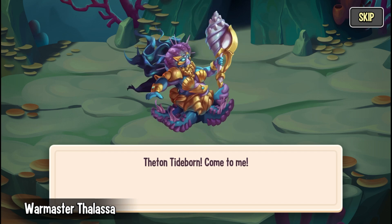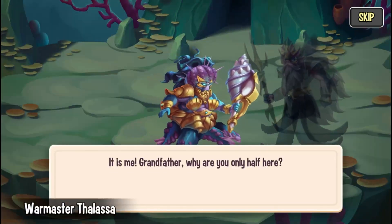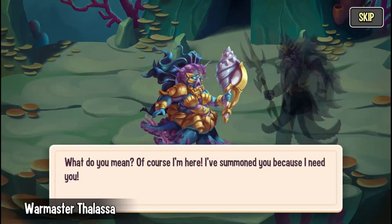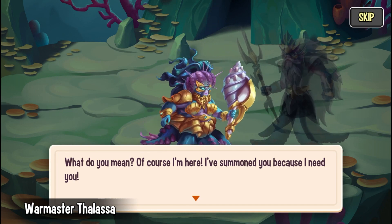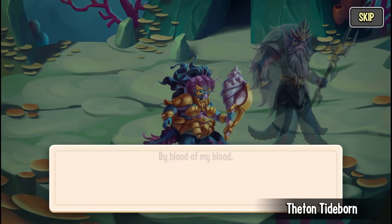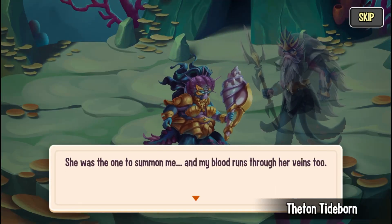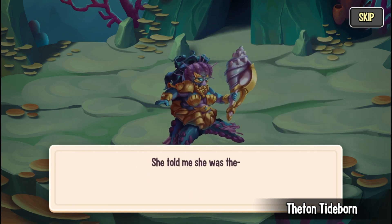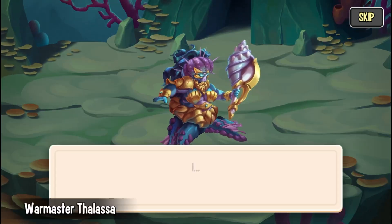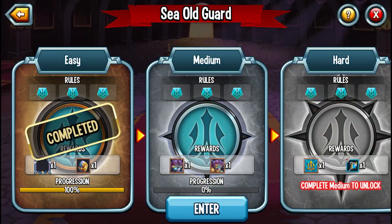Thalassa calls out — Grandfather, Thetan, Tideworn — and he appears, recognizing her as Thali. But he asks why she's only half there, surprised she's present at all. She says she summoned him because she needs him — but he reveals he's already been summoned by blood of his blood, who told him Thalassa's days were over. The host reacts: she's the one who summoned him — his blood runs through her veins too. Therese had already gotten to him first. That's the ultimate betrayal.